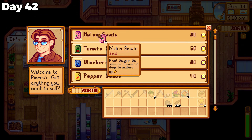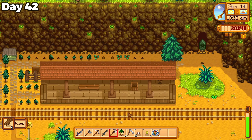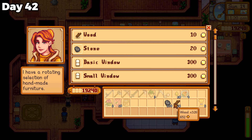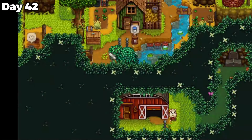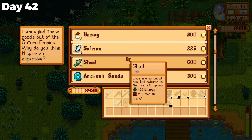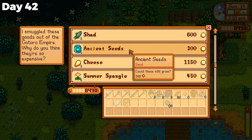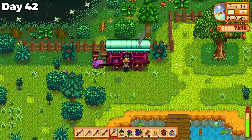I bought some more melon seeds at Pierre's the next day, took care of my tree farm, and since patience isn't one of my strengths, I spent some more money at Robin's for wood so I could upgrade my coop. I realized I missed Alex's birthday, which I immediately forgot about when seeing an ancient seed at the traveling cart — and even though I didn't have any farming space to plant it in, I just couldn't leave it there.